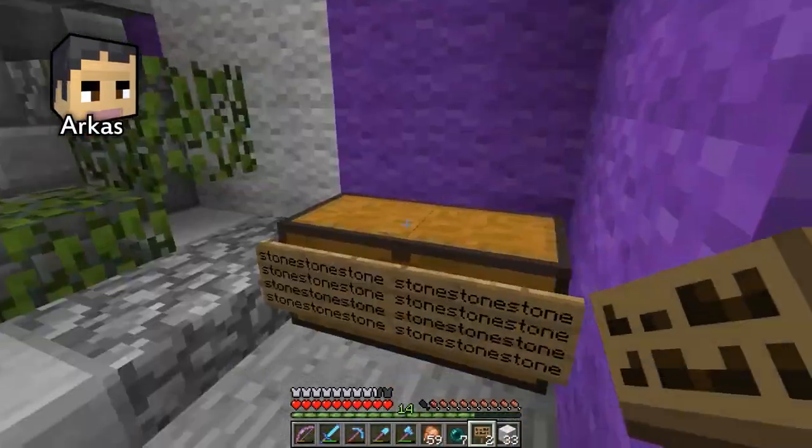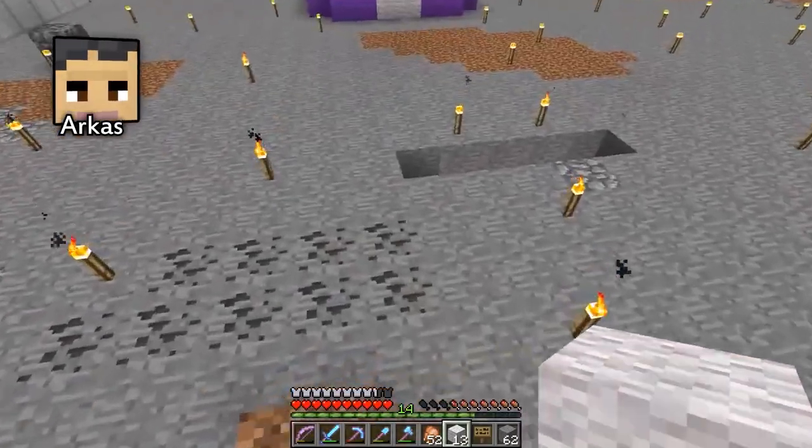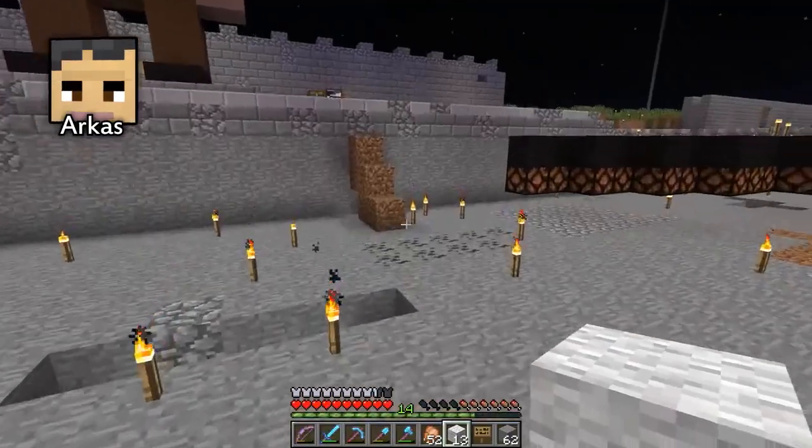Arcus puts on his pranking cap and pranks Goud at his UHC monument. He made a little present thing — all the stone in there, two double chests of stone. So this baby's waiting for Goud.